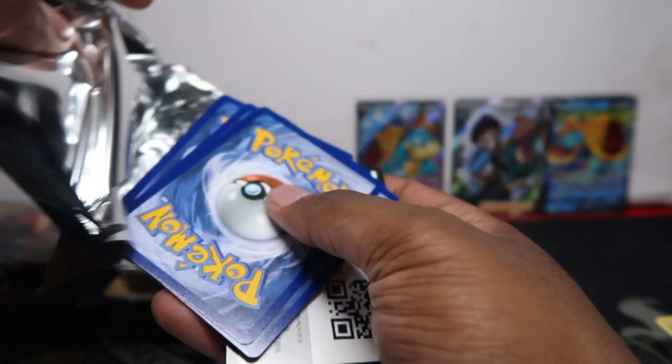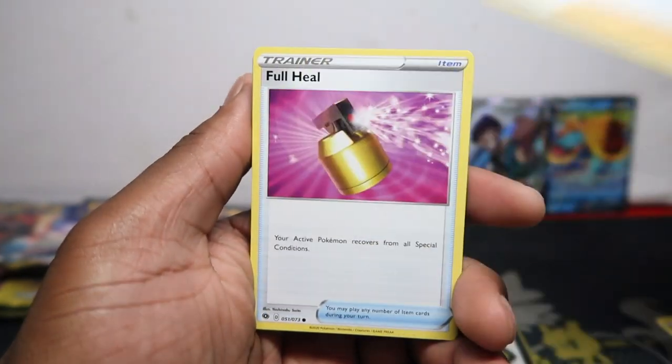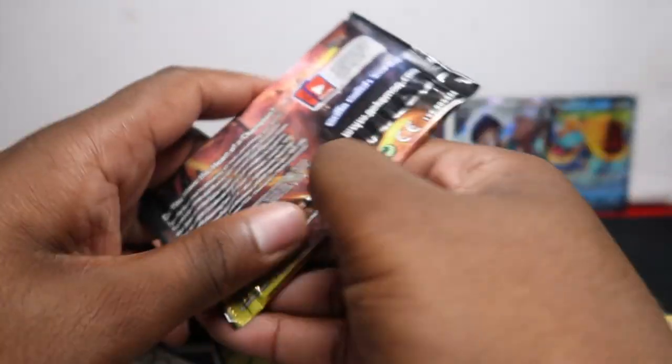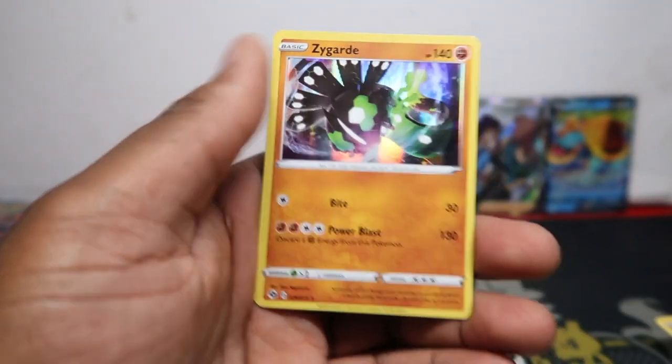This pack feels good, I don't know why. Hatterene, Perrserker, Full Heal, Trubbish, Zigzagoon, Incineroar. Is this box going to be a dud? This is the last pack of box four — straight to the back, keeping that suspense up. Milo, Hatterene, Beedrill, Cocoon, Perrserker, Full Heal, Lycanroc, Vulpix, Energy — box number four: zero hits.